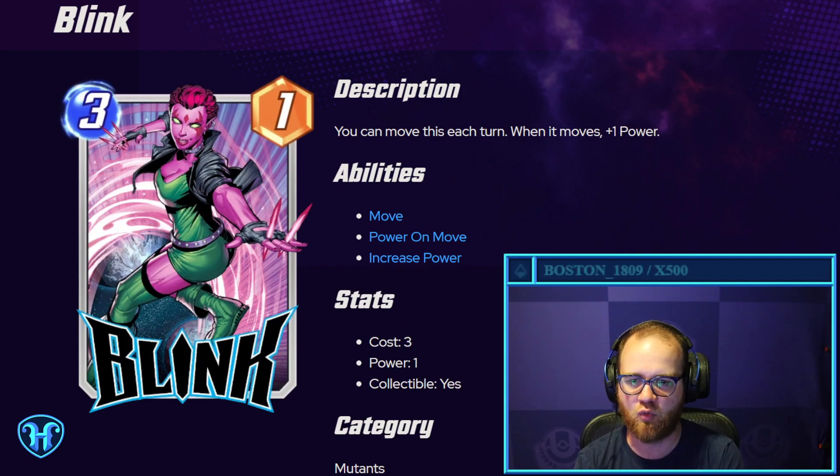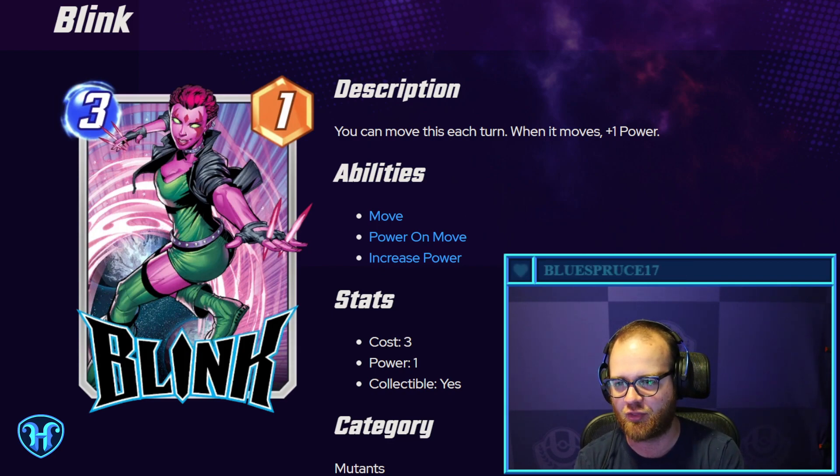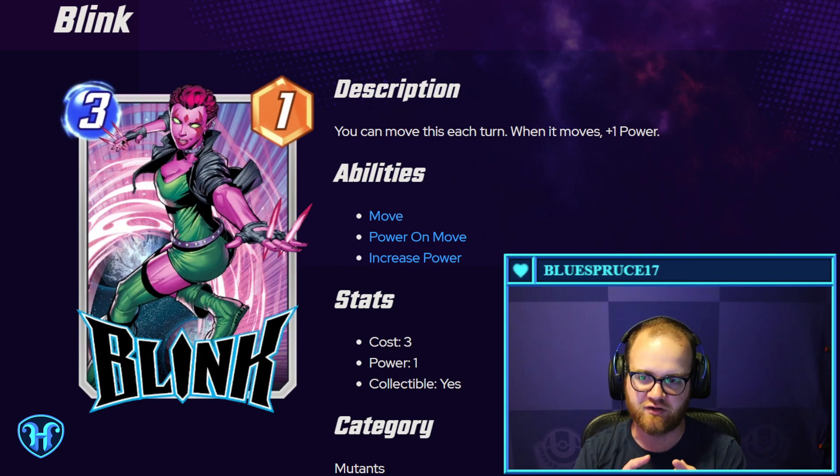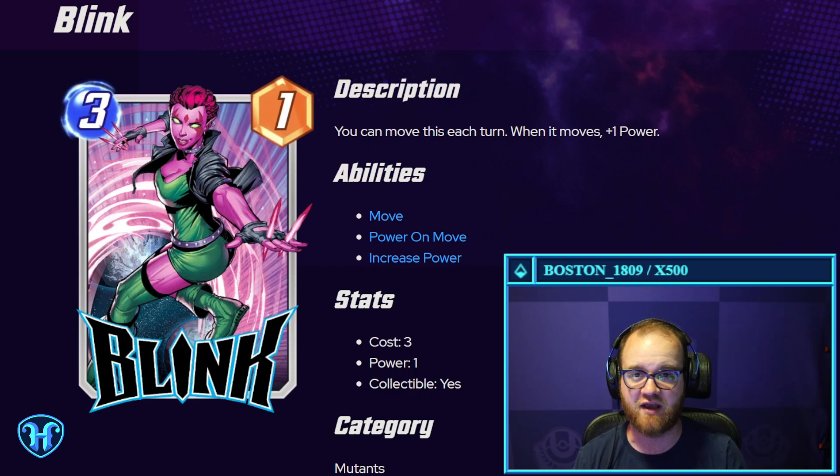Blink — you can move this once per turn, and when it moves, it gets plus one power. If you play this on turn three and move it on turns four, five, and six, you're going to get to move it three times total. So this is a four-power three-cost card that also gives you flexibility with where it ends up on the board. Perhaps this is a card that could make something like Craven finally playable, or a different move payoff. It can also slip into places like Nowhere or the Sanatorium that you normally wouldn't want to be deploying cards to.